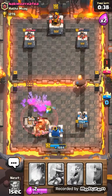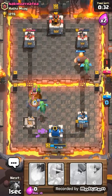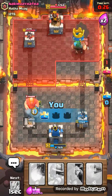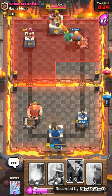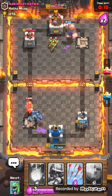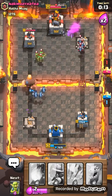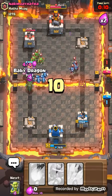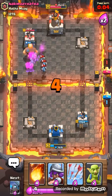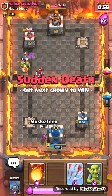I'll throw arrows, baby dragon — this guy's gonna take down my tower. Take down the musketeer, mini Pekka! Minions. Some tens, throw this down. Go baby dragon — missed my mini Pekka. Throw the giant of course.